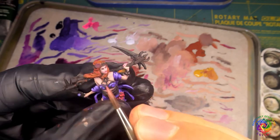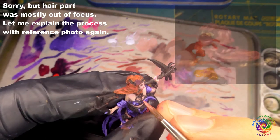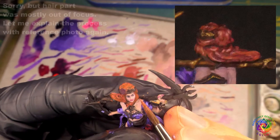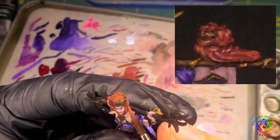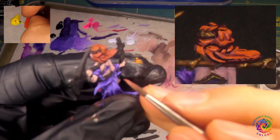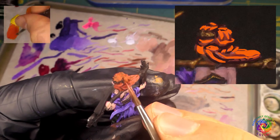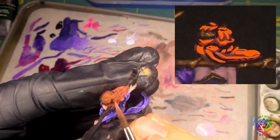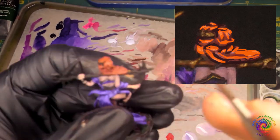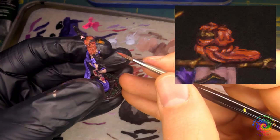As for hair, I try to paint it in the same way as clothes — I treat it as a single volume, not individual hair strings, at least until I get to the final highlights. I used red oxide as a base, gradually mixed in more orange (which I get from red and yellow), and slowly defined volumes. When I felt it looked decent, I mixed in some white, and with the tip of my brush I painted short brush strokes on top of raised curves in the direction of the hair strings.